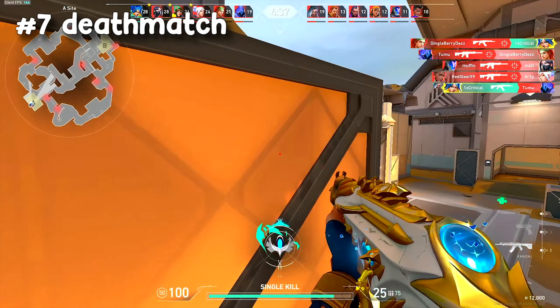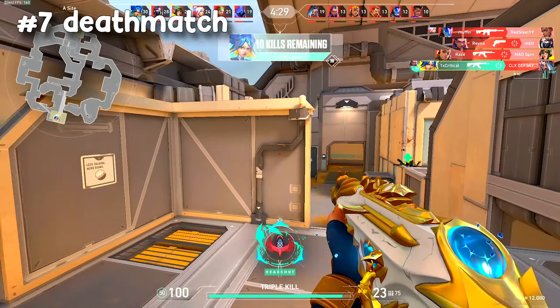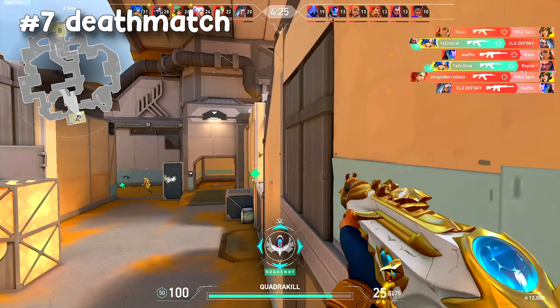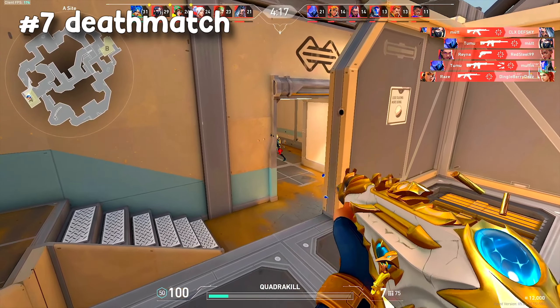Finally, hop into a deathmatch to get some practice shooting against real players, which is good for learning how people move and how to track them. In deathmatches you want to be crouch spraying as little as possible, focusing on counter strafing and going for headshots.